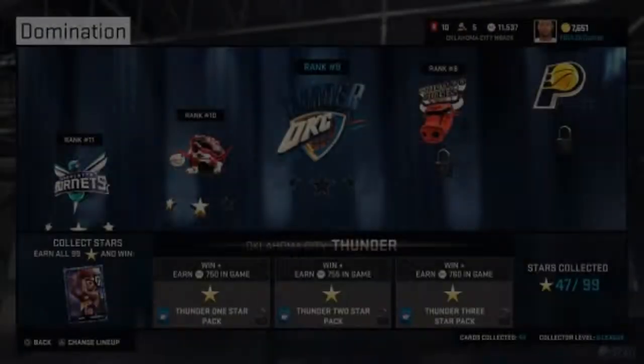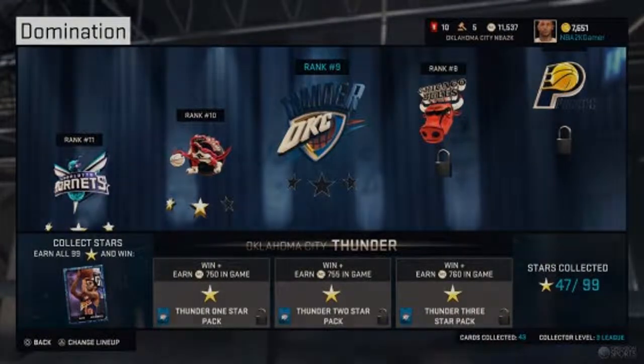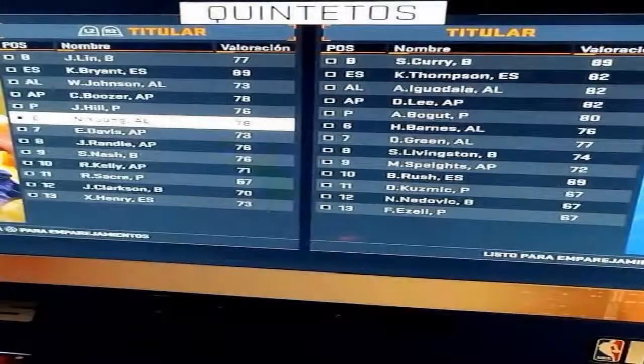Talking about Domination — it's making its return and looks basically the same from the screenshot. The key difference I can see is that for earning all 99 stars, you're going to get a sapphire Nate Archibald, which is pretty cool and will definitely motivate me to get those stars. Those bronze player wins are not easy, at least for me — I might make a series out of the Domination grind.